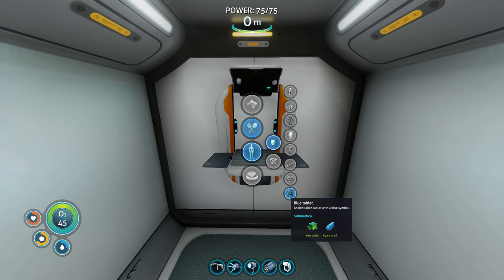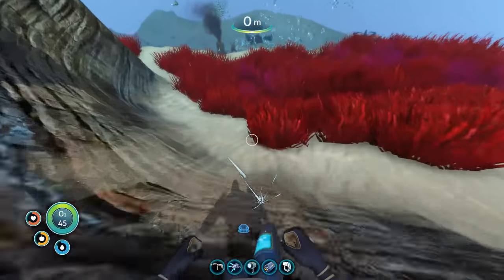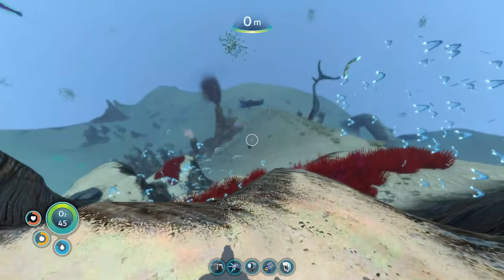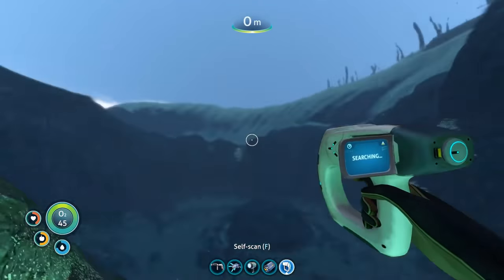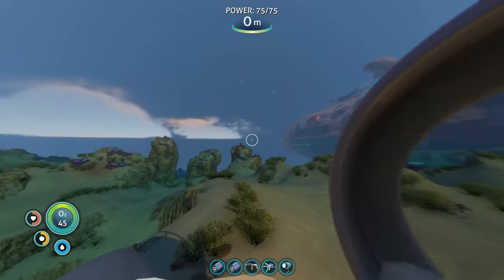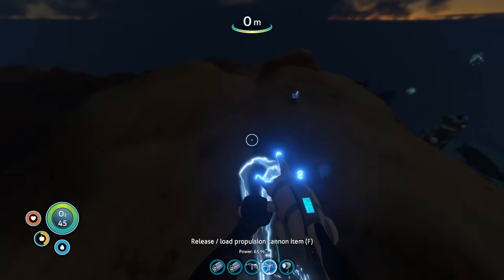Back at the base, I used the tools I had gathered to craft me a blue tablet. I also decided to venture towards the dunes to gather some ion cubes, since I knew I would need them later in constructing the rocket. Found the sanctuary, stole all of their ion cubes, accidentally ended up landing on top of a mushroom, and after restocking back at my base, it was time to travel back down into the primary containment facility.